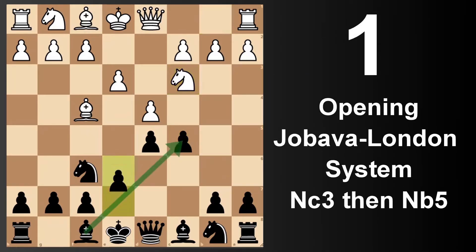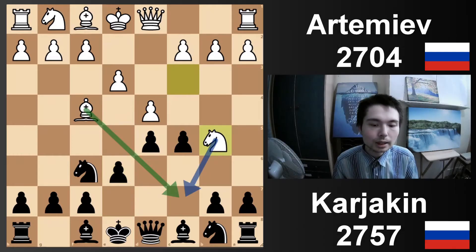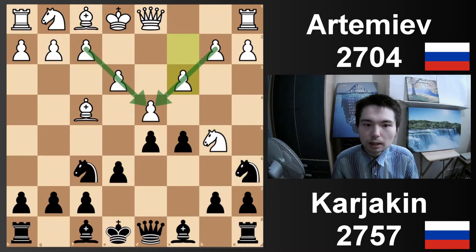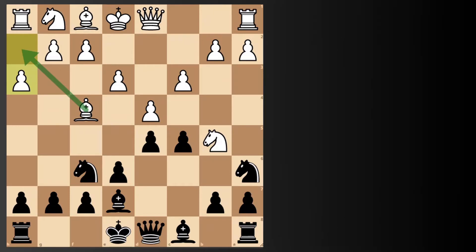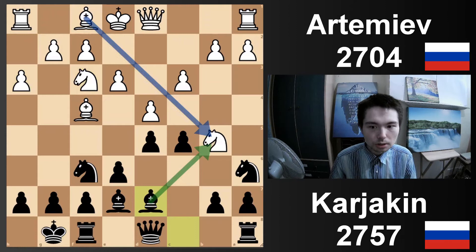Early knight move, because after e6, now you go Nb5. Nc7 check is a threat, so you have to stop that with Na6 — only move. C3, now you have a London pawn structure — a triangle pawn structure in the centre. Bxe7, h3 — always a useful move in the London, give your bishop a retreating square — castle, Nf3, and Bd7.